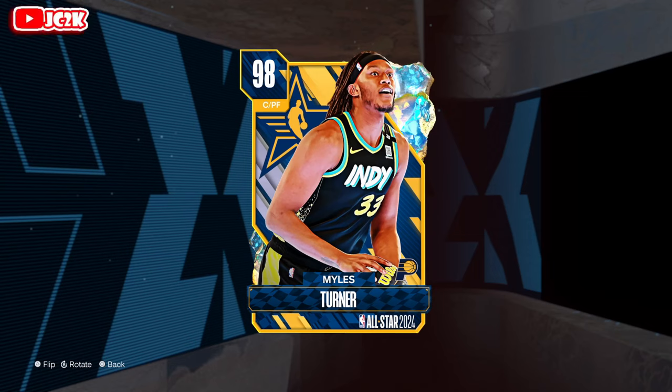Tyrese Halliburton and Ben Mathurin already had Opals, so they didn't get new cards. But this Miles Turner did come out and he looks unbelievable. I legitimately think he's going to be a top-tier power forward/center. On the level of Giannis, better than Tyson Chandler probably. I think he's probably the best power forward outside of Kareem, basically. He might even be better than Giannis — that's how good I think this Miles Turner card has the potential to be.